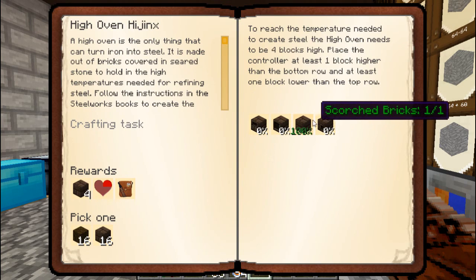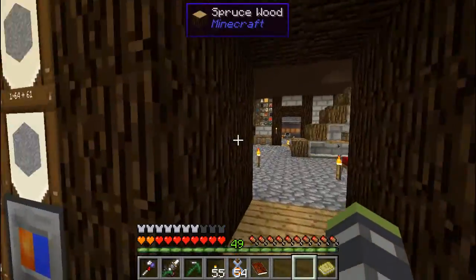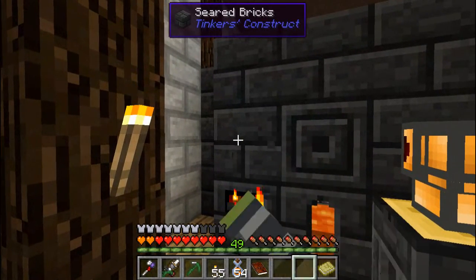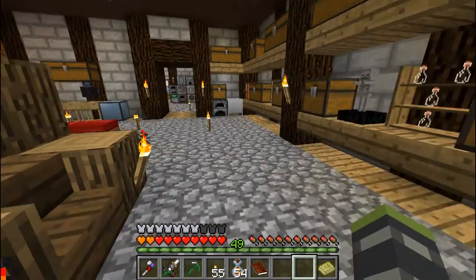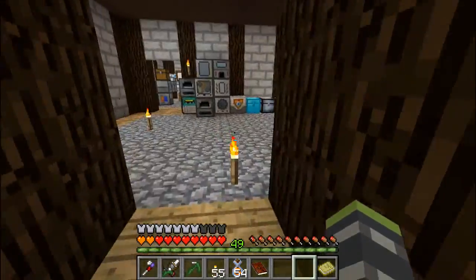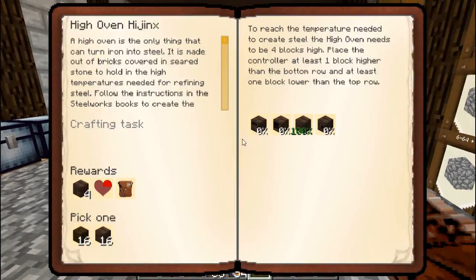I've already made scorched bricks off camera. In short, it's seared bricks — which are made by Grout — and then you melt them in the furnace and put them over a brick, and it gives you scorched bricks. I've made several off camera just so as not to bore you guys to death.